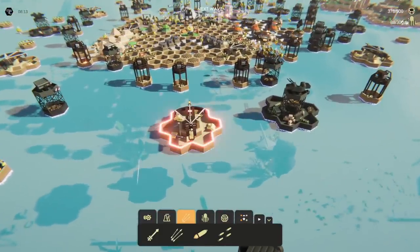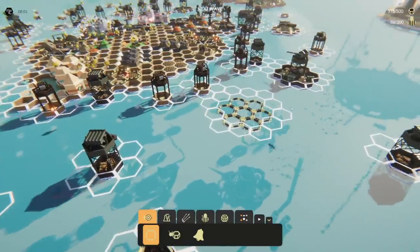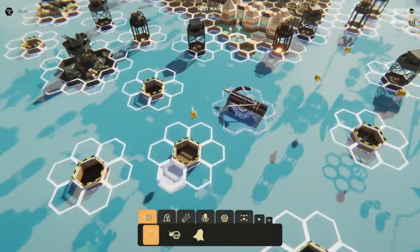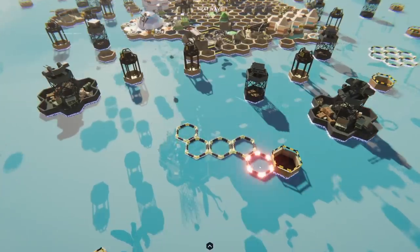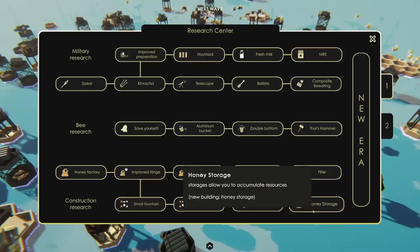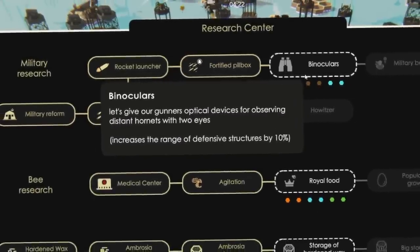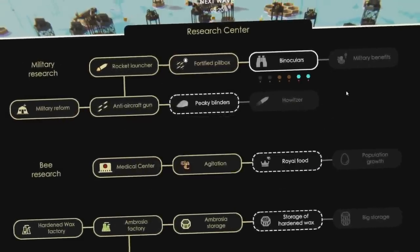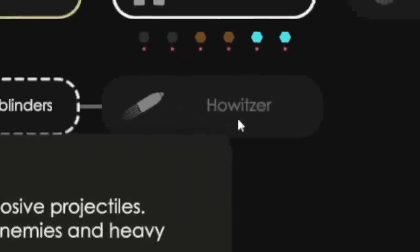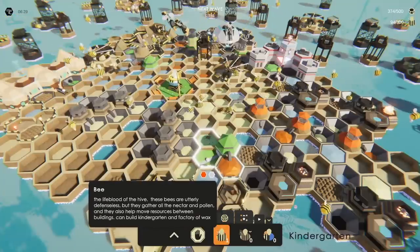I feel like my rocket launchers aren't super accurate, so it's good to have arrow shooters every once in a while. My ballistas suck though, so I'll make more honeycomb structures where they were and replace them with anti-air missiles — much stronger. My research factory finished honey storage, and for military research I want to get my military stuff maxed out. There's a howitzer — I want that too.